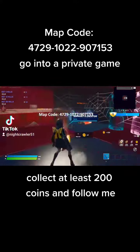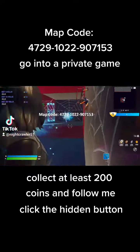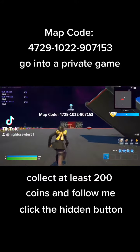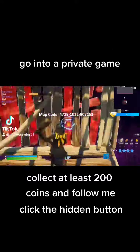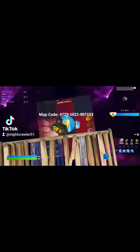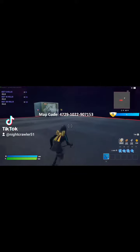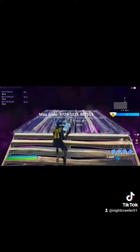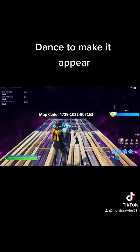Go into a private game. Collect at least 200 coins and follow them. Click the hidden button. Dance to make it appear.